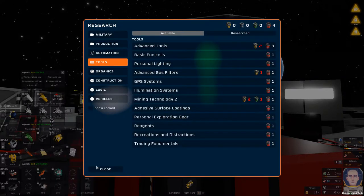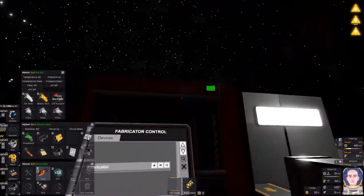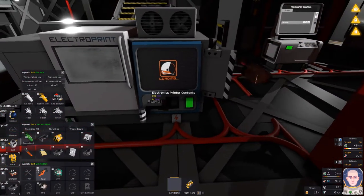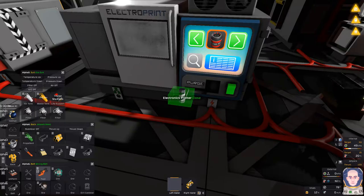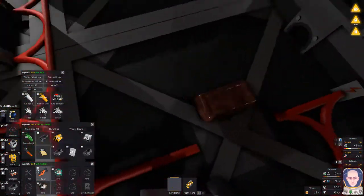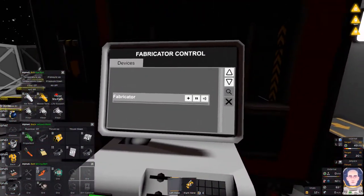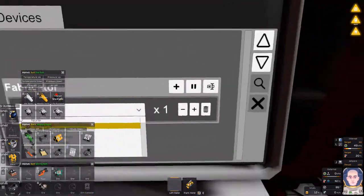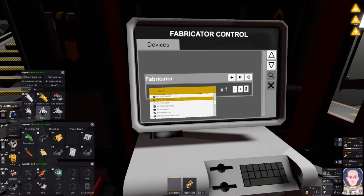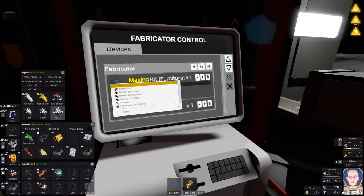Let's go ahead and print stuff since I have everything. I'm going to get the iron and everything else out. I'd also be having some sort of recycling system to allow me to move things between different machines. We need one furniture kit — let me get in a little closer here. Furniture, furniture, furniture. Now we need the organics printer.